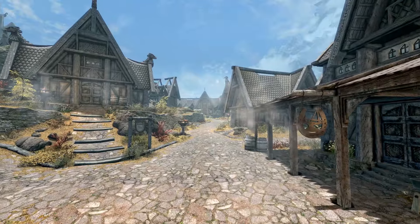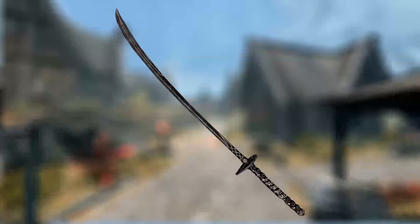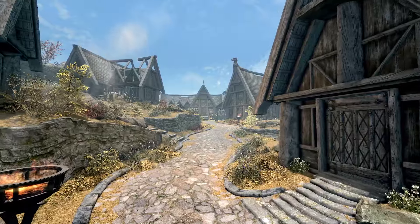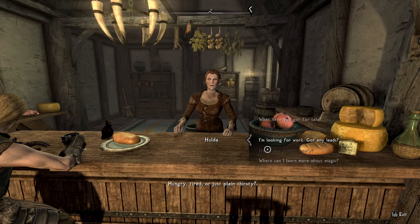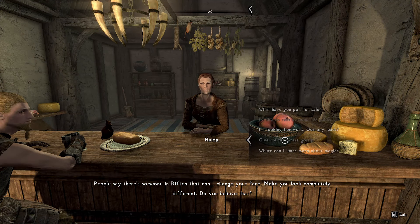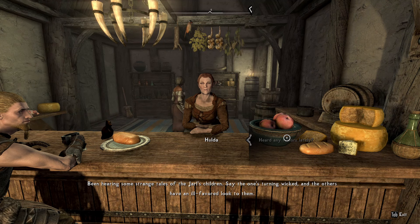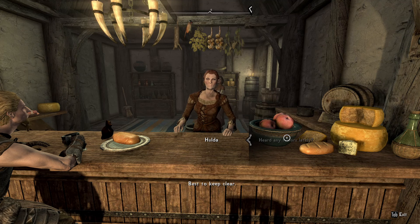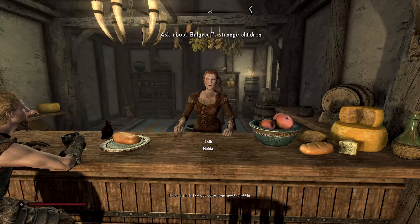Next up are the weapons in the Greatsword category. First up is the Ebony Blade. This weapon is its own unique weapon and is given as a quest reward during the Daedric quest The Whispering Door. Be aware that you will need to be at least level 20 and have completed the main story quest Dragon Rising. Once done, head to the Bannered Mare in Whiterun and ask Hulda for the latest gossip until she mentions Balgruuf's strange children. Note that if Hulda dies, you will not be able to acquire this quest from anyone else.